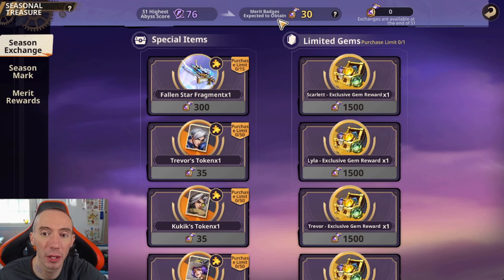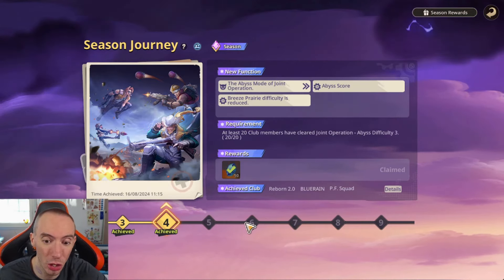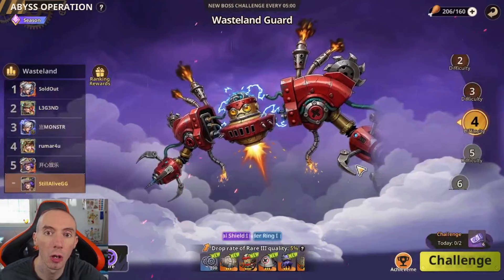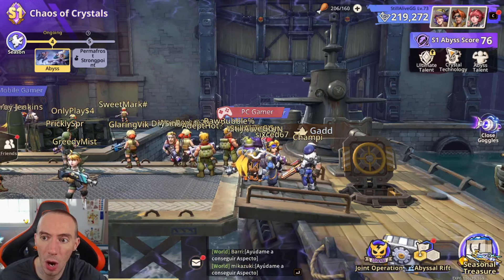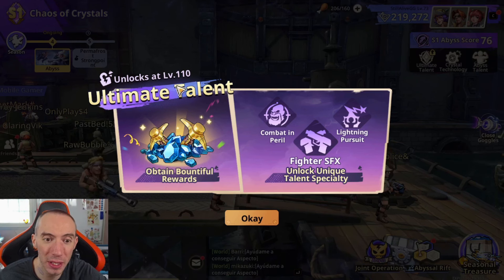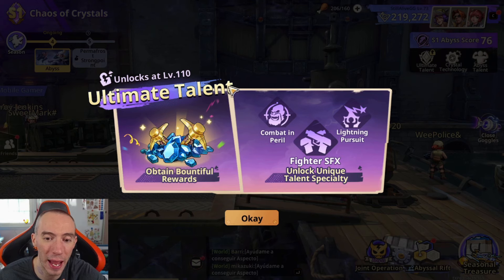Your merit badges also carry over to the next season, so if you don't spend them they'll transfer to Season 2. What does reset is most seasonal content: the Seasonal Journey resets, the Abyssal Rift resets so everyone starts back at the Breeze Prairie land at the beginning of Season 2, and your Abyssal Operation score and progress reset as well. In the top right corner you can see your Season 1 Abyss Score. There are also three additional things: Abyss Talents, Crystal Technology, and the Ultimate Talent. The Ultimate Talent doesn't unlock until level 110, so try to get there as fast as possible — it really helps a lot.